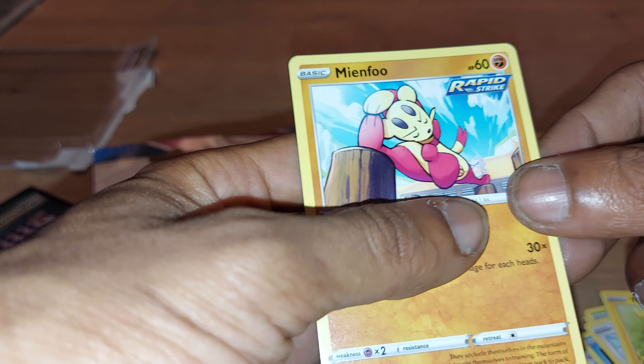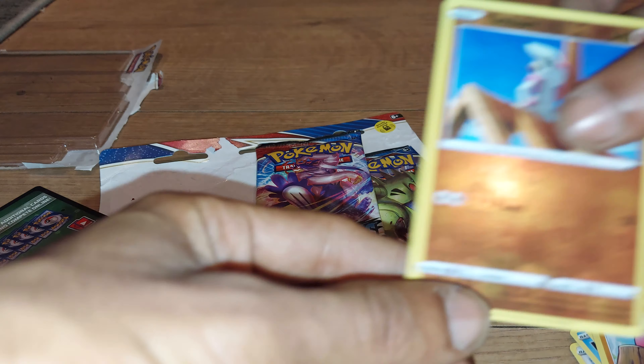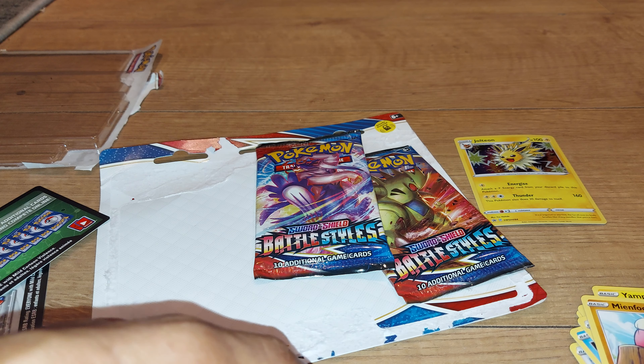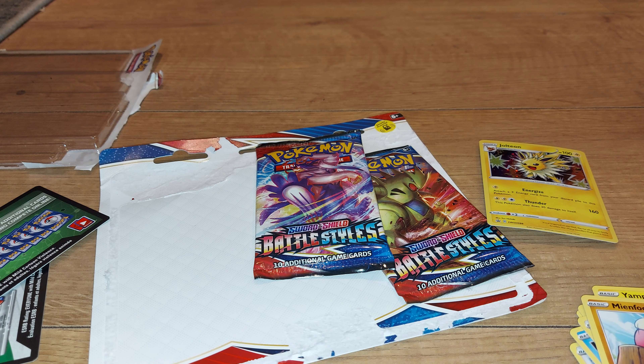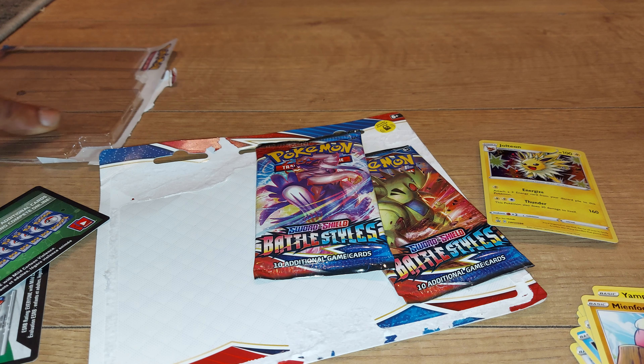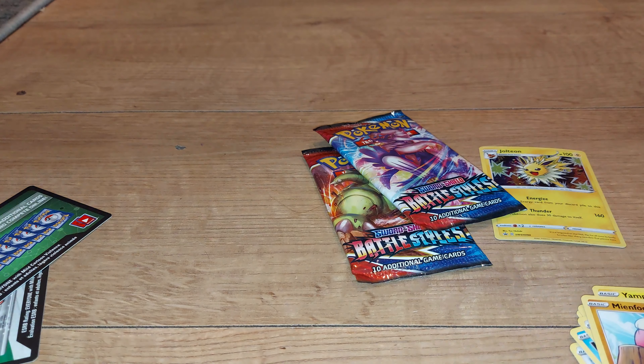So let's recap: Grumpig, Crawdaunt, Bouffalant, Electric type Energy, Jellicent, Scatterbug, Corphish, Glameow, Yamper, and Mienfoo in its Rapid Strike form. Our pull for today was Timburr. I wouldn't class Jolteon as a pull because obviously it's a promo that comes with this triple blister pack. If you've enjoyed watching this video, don't forget to leave a like, subscribe to my YouTube channel, and I'll be back in part two where I open up another Pokemon booster pack. Have yourself a lovely day.